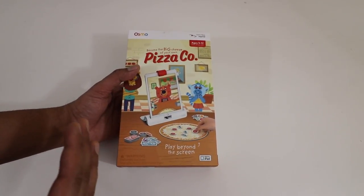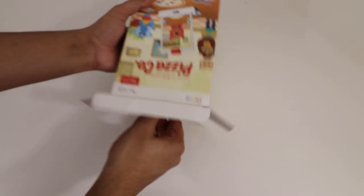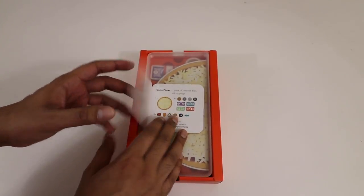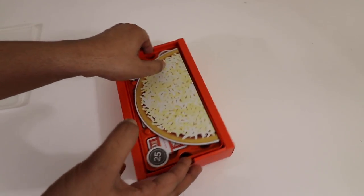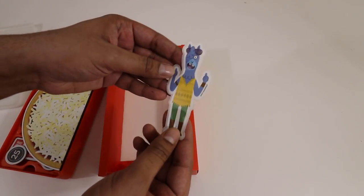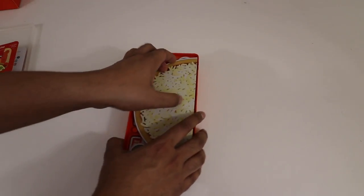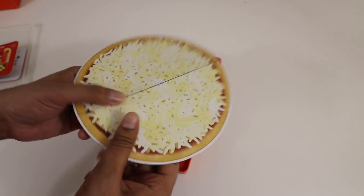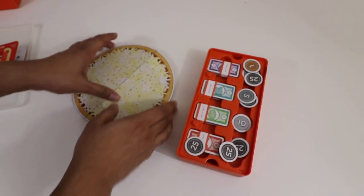They also have an iPhone adapter as well, so keep that in mind. Let's go ahead and open this up and see what it looks like on the inside. So we have ourselves our little game card over here. This just kind of opens up like that and we can slide all this out. And then on the bottom here we have ourselves a cool looking decal — looks like a decal of a customer. And then here is our pizza. This here is made out of a very nice cardboard kind of material, definitely very high quality, and it looks pretty nicely printed as well.